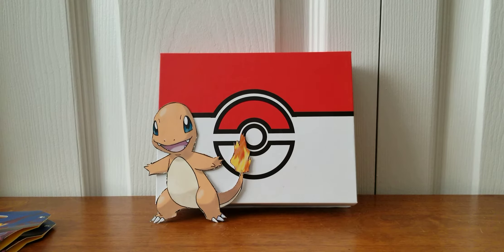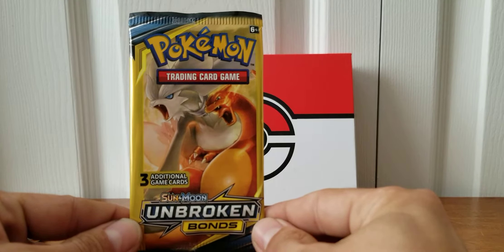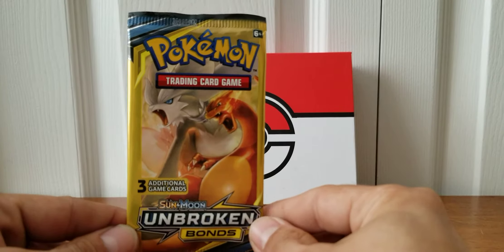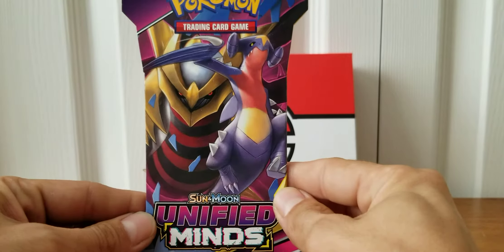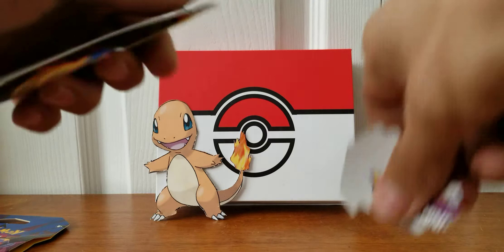Today we are going to be hunting the Rainbow Rare Reshiram and Charizard. But as if the card wasn't hard enough to pull as it is, we're going to up the stakes and we're going to be trying out Dollar Store Booster Packs. These packs only come with three cards in them, so the chances are going to be very slim, but who knows — we'll see how we do. Before I start, I'm going to open up one of these Unified Minds Booster Packs.